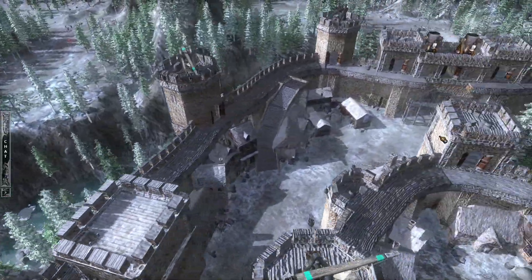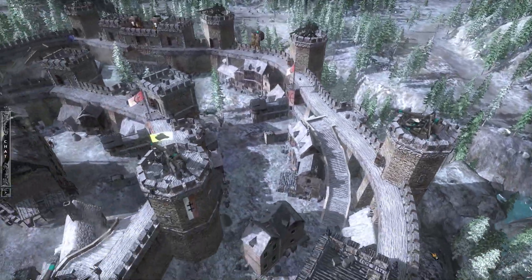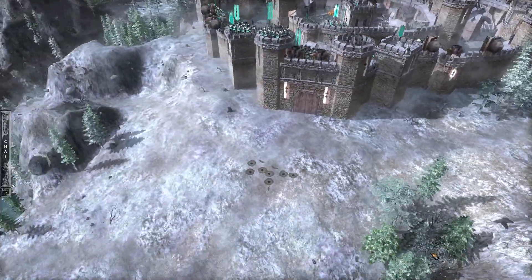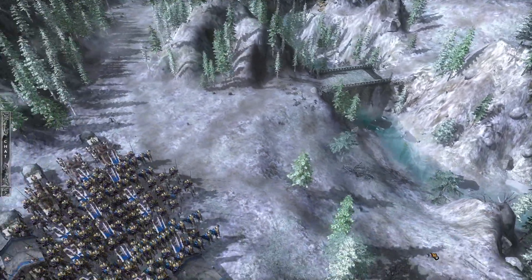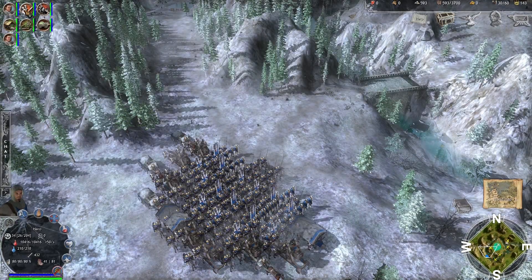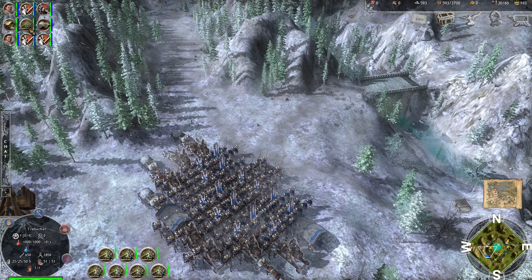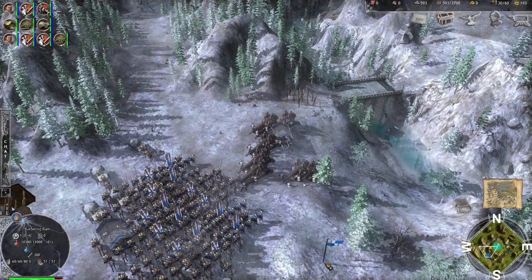When you enter the stronghold siege you get a view of the enemy base showing where you can attack and where units are stationed. This one only has one entrance, but some have multiple entrances so you could go behind and hit a more weakly garrisoned defense. Against an active player they'll just move troops inside to that side, so you need to bring the right force to punch it all down.